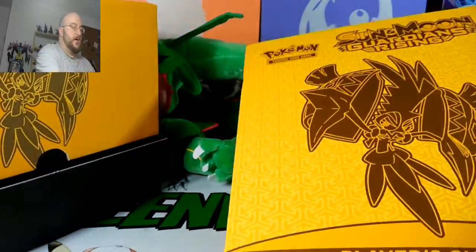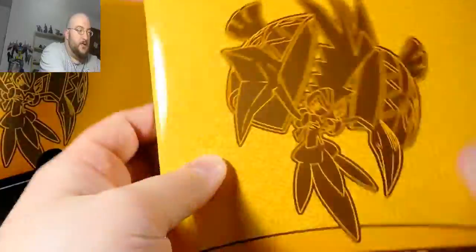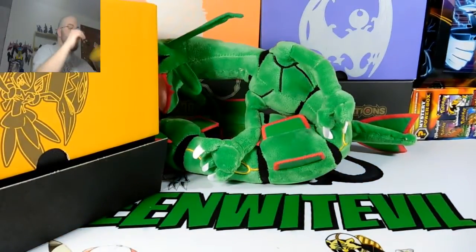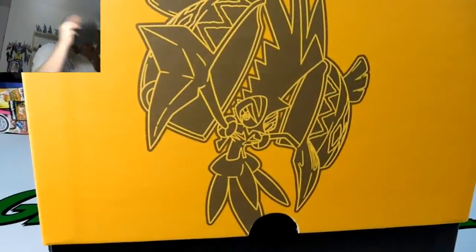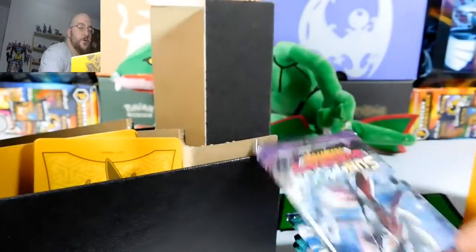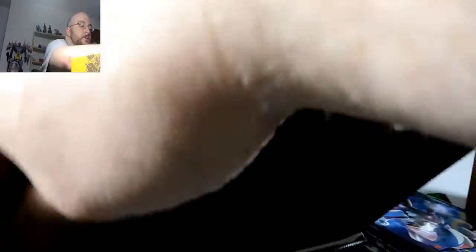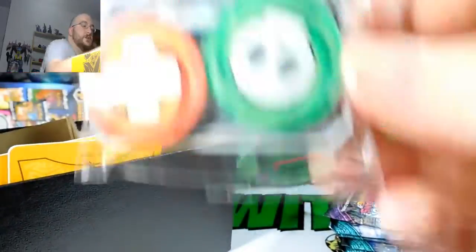You guys have seen these before, I'll go through it real quick. You have your card checklist here with all your cards and some combos, and this opens up to be a poster. You got Alolan Ninetales, Tapu Koko, Lycanroc, and Kommo-o. These hold the Pokemon cards right here. Here are our packs. You got your yellow sleeves — really neat, Tapu Koko on them. And your acrylic counters.